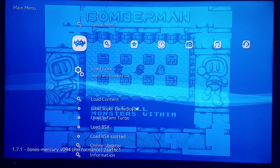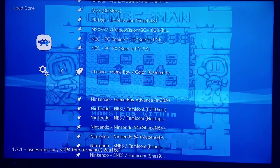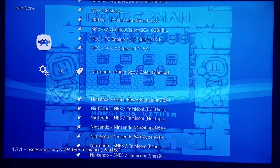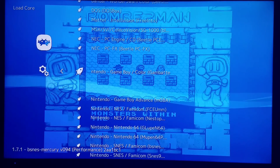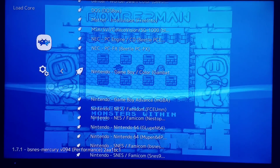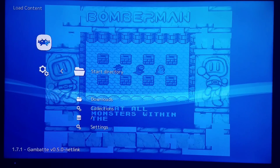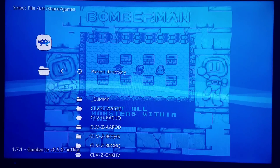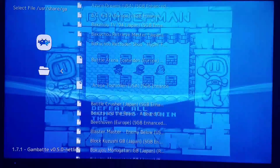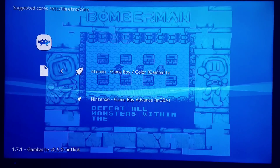Now we're going to load another core entirely — the great Game Boy Gambatte core, G-A-M-B-A-T-T-E. If you happen to use Gambatte and mGBA at the same time, make sure you pay attention to the command lines in my core set — I have a folder with all the command lines so you can dual-use these without any conflicts. I'm going to load this core, load content, and load the same games I just loaded for comparison. We'll load Blaster Master and see how it looks.